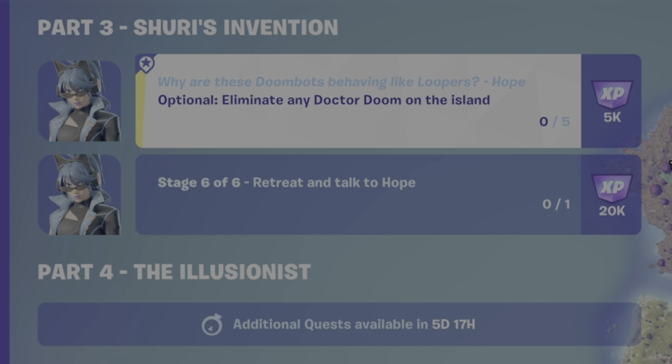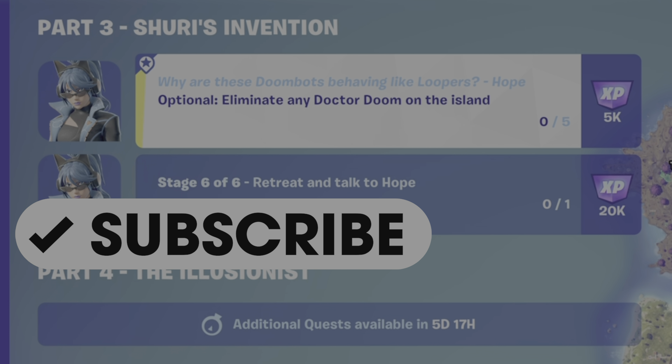What's up gamers, GamerDot here. This is a guide to complete the Shuri's Invention optional quest — Eliminate Any Dr. Doom on the Island.